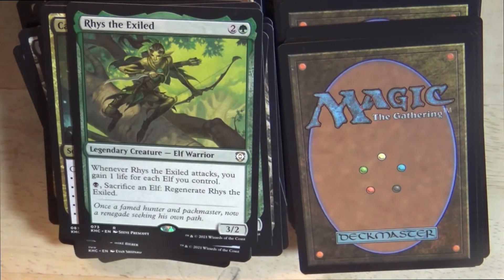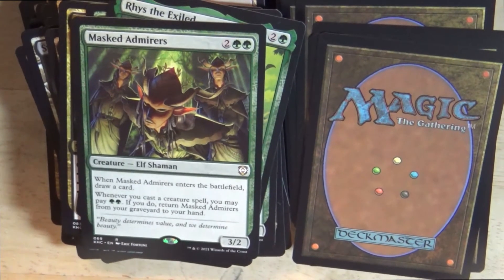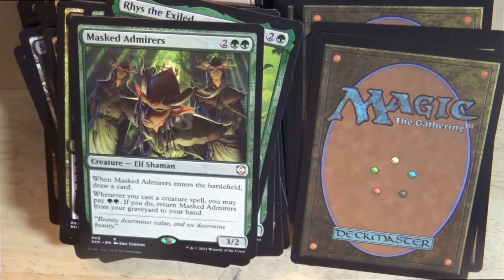Green 3/2 elf warrior legendary creature: Rhys the Exiled. Whenever Rhys the Exiled attacks, you gain 1 life for each elf you control. Pay 1 black mana and sacrifice an elf: regenerate Rhys the Exiled. Next, a 3/2 elf shaman creature: Masked Admirers. When Masked Admirers enters the battlefield, draw a card. Whenever you cast a creature spell, you may pay 2 green mana; if you do, return Masked Admirers from your graveyard to your hand.